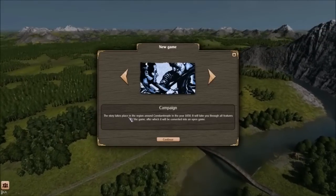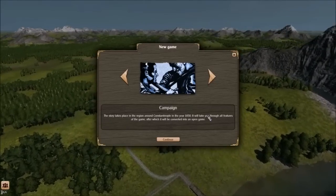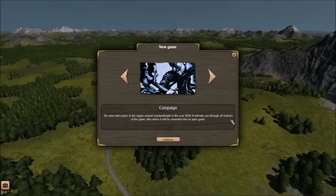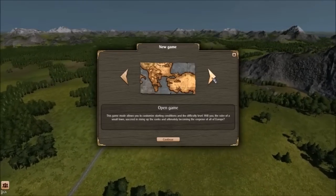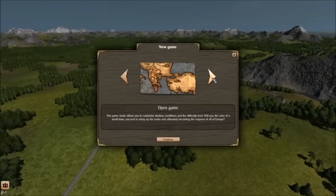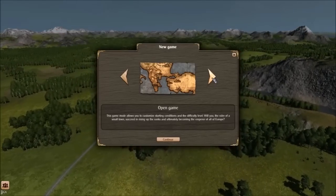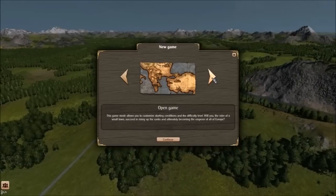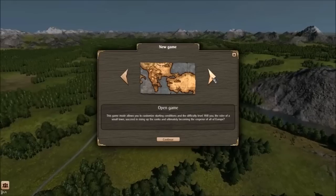There's a campaign. The story takes place in the region around Constantinople in the year 1050. This will take you through all features of the game, after which it will be converted into an open game. There's also an open game mode, which allows you to customize starting conditions and the difficulty level. Will you, the ruler of a small town, succeed in rising up the ranks and ultimately becoming the emperor of all of Europe? So those are your two choices: campaign and open game.